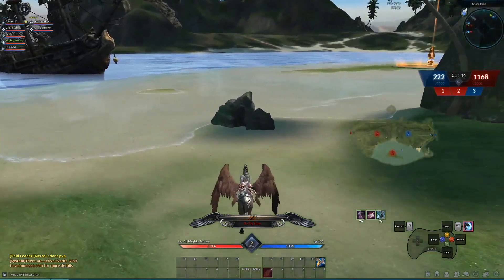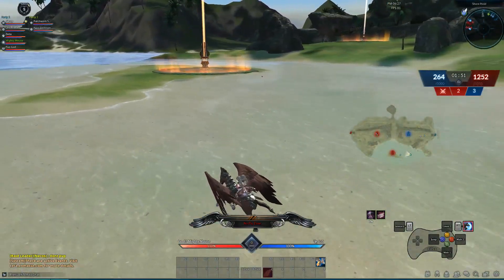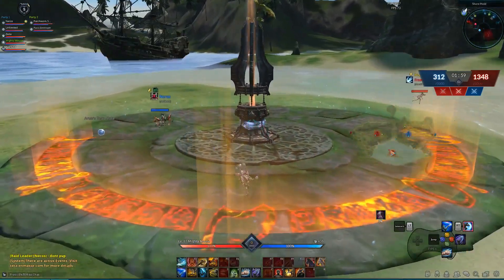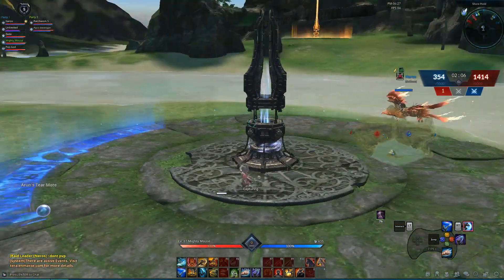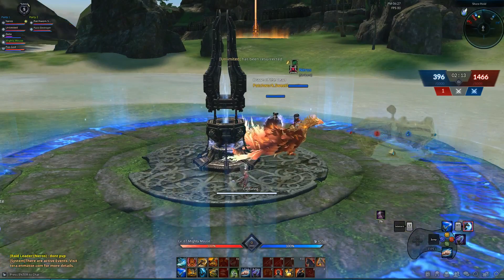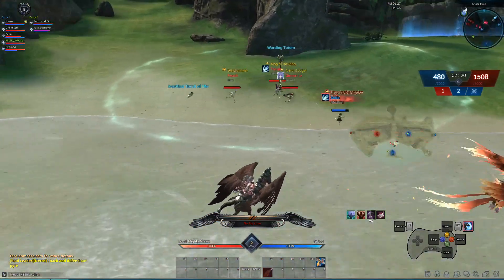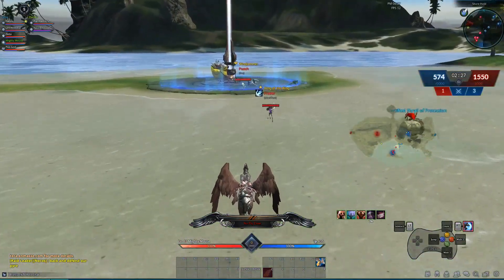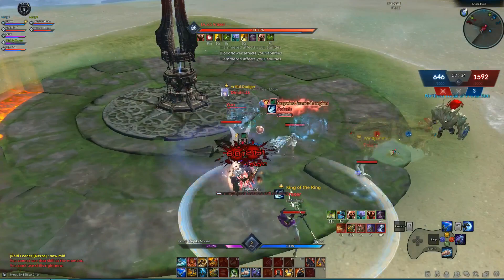As it turns out, we don't listen to anyone in chat and just do whatever we want, which is the complete opposite of what you're supposed to do. After a certain period of time, boss monsters — big BAMs — will spawn, and you can fight those to earn extra points, which could get you in the lead or give you that edge if you're falling behind. But this team clearly didn't know what we were doing, so all we were trying to do was capture each pyre for more points.